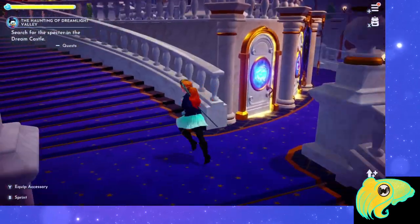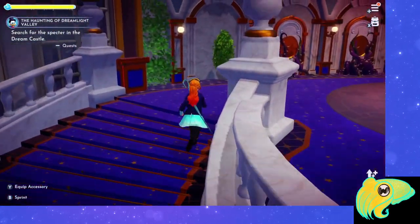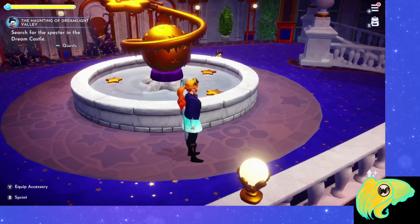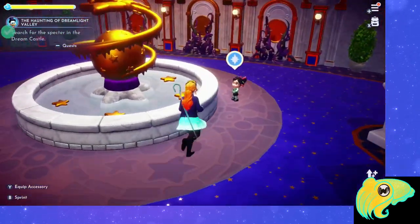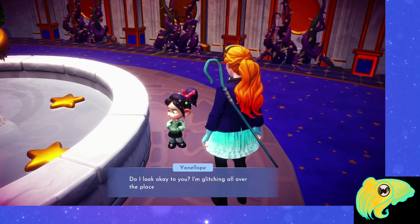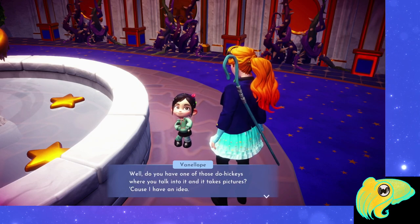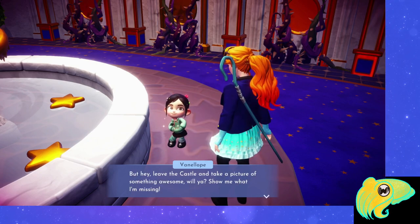So let's head to the Dream Castle and go all the way up to the top. By the fountain, who do we find? Here's Vanellope. She's excited that we're here, she's glitching all over the place, and she says she wants us to try taking a picture and sharing it on the network.